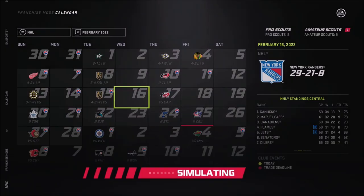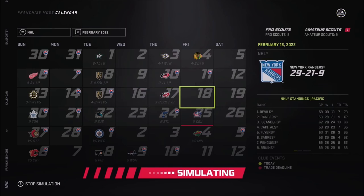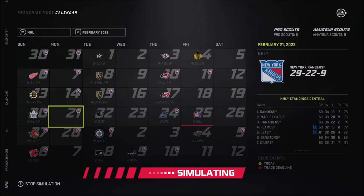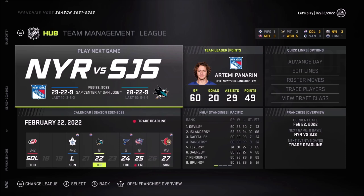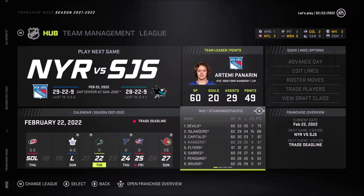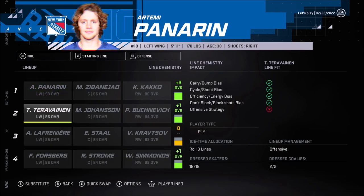That's another garbage simulation: three wins, five losses, two points. I don't know what to do. Now we're in the wildcard spot — that is not good. The Capitals started to win games and now they're better than us. And the lineup change with Terravinen in the second line doesn't seem to be working out at all, so I'm going to put it back the way it was. I don't have a choice.